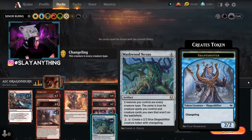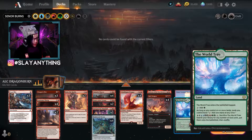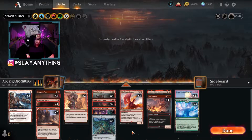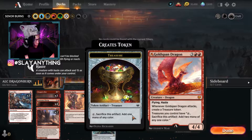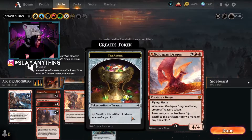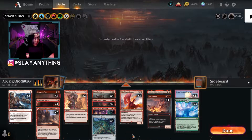The best part about running Maskwood Nexus is we're also running the World Tree, which lets us sacrifice it and search our library for any number of god cards and put them onto the battlefield. Since Nexus makes all of our creatures gods, we pull out all of our Calamity Bearers and Red Dragons and immediately do a ton of damage. As long as we get these two cards out, it's not that difficult to get the 11 mana needed, especially with Goldspan Dragon doubling our treasure tokens. As early as turn six we can have enough mana to crack World Tree, do the combo, and immediately kill our opponents.